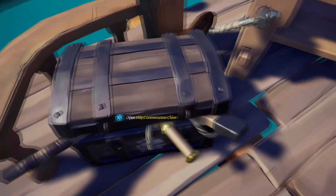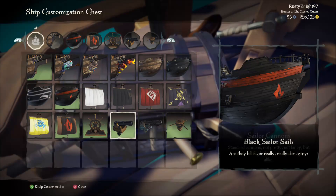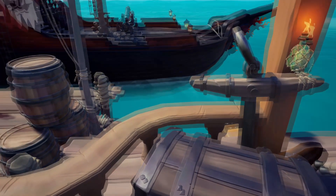You can also customise your ship too. So why not head down to the shop, select some nice sails or maybe some good cannons, and then go down to the chests and you can customise your ship — and as you can see it looks beautiful.